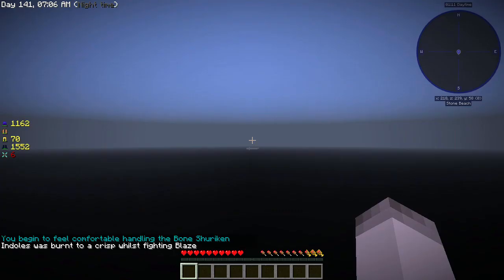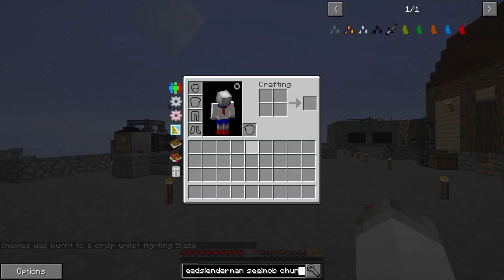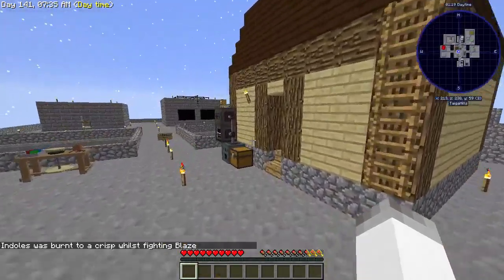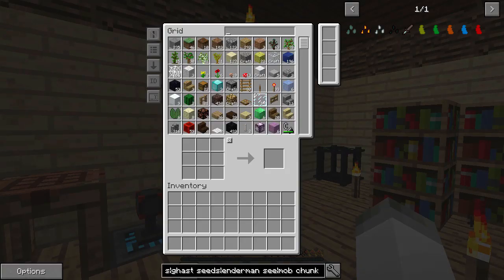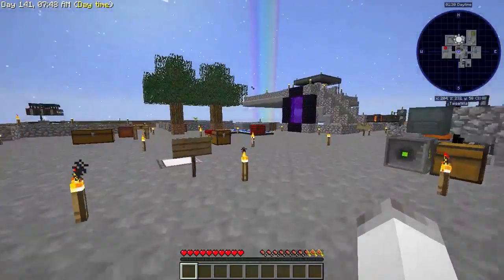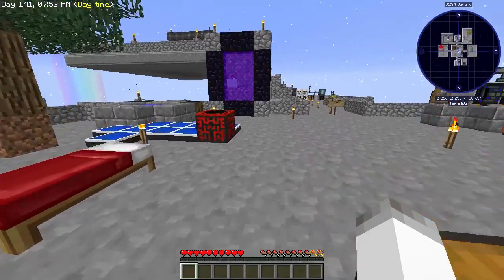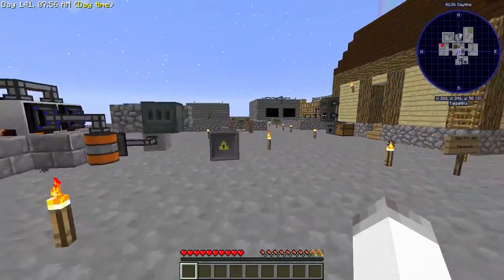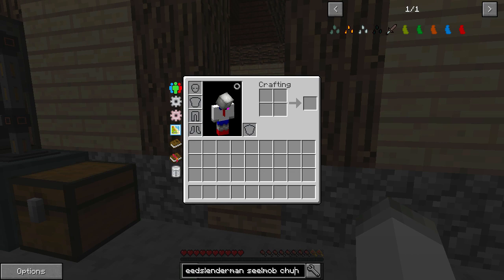That is frustrating - a huge lag spike and we died. What am I supposed to do about that? We just lost our jetpack. We just lost all of our stuff. I mean it's still in the nether, but what was I supposed to do? Is there something I can do to go get my stuff back easily? We could use fire resistance.